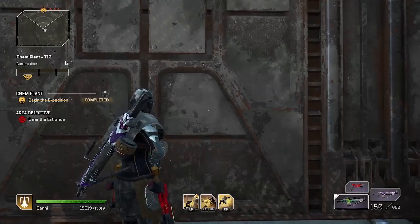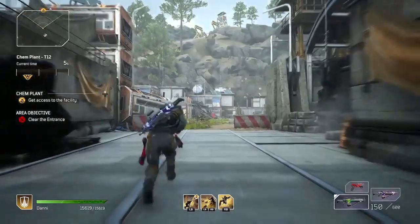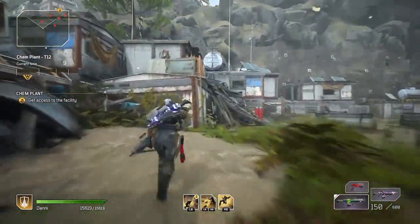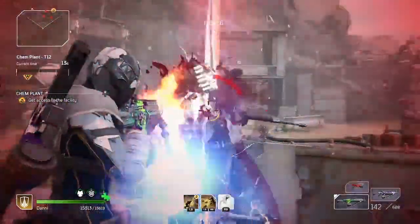What's up Outriders? Amber here, back with another Devastator build guide. This one is an endgame Expeditions build. If you've seen my previous budget build, you know I started going for a Firepower build.